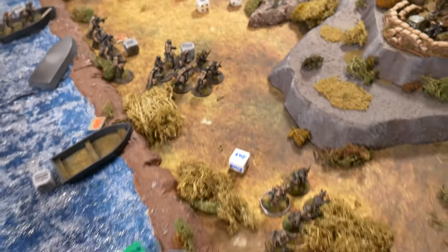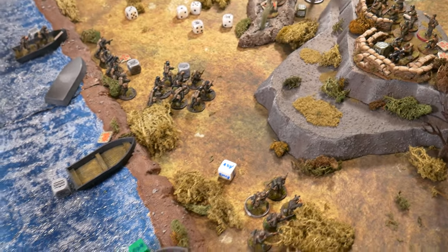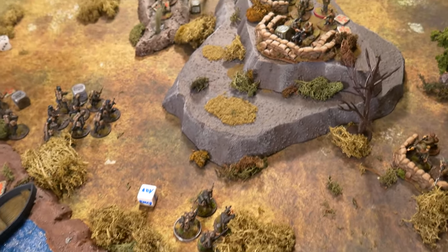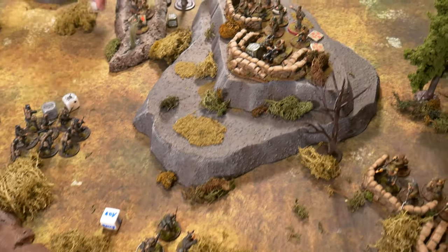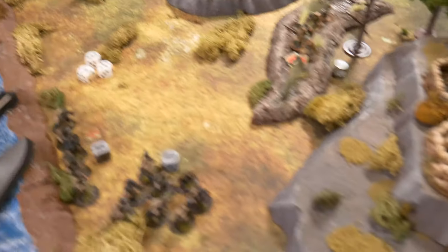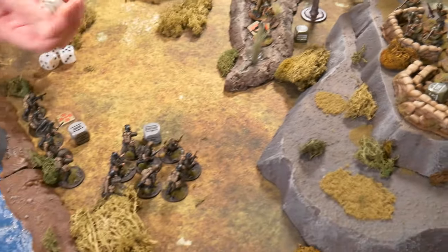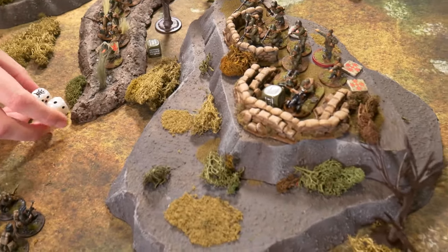Rolling damage — LMG on LMG at close range, minus three total, hitting on sixes. They score exceptional damage rolls — two sixes. The medium machine gun is taken out! The Soviet MMG is eliminated, a major blow to the defense.